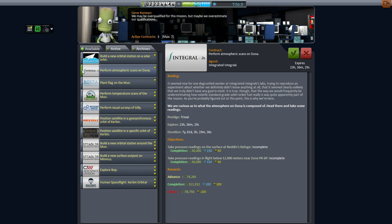Let's take a look at our contracts to see what kind of funding we can have. There's this 'perform atmospheric scans on Duna' — Mars in other words. I've already checked the tracking station; these two locations are pretty close to each other, but it'll be hard to hit both of them. This one wants pressure readings in flight below 12 kilometers, and then this one wants the readings on the surface. That's tricky.